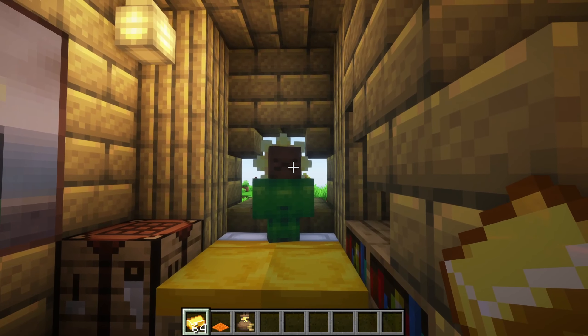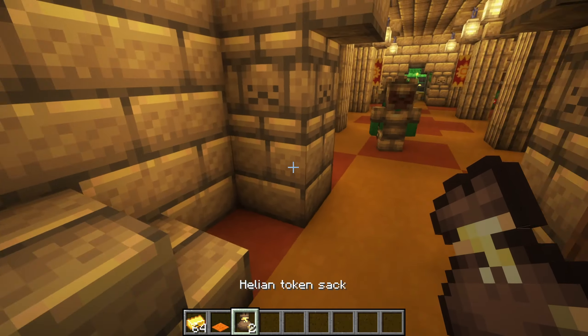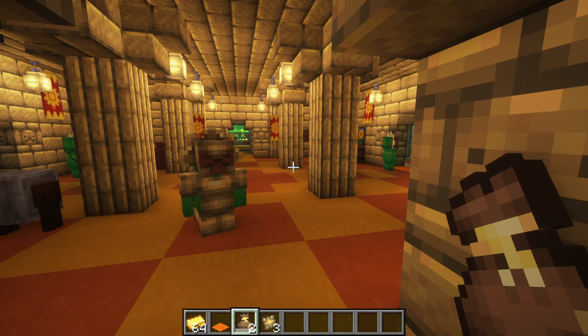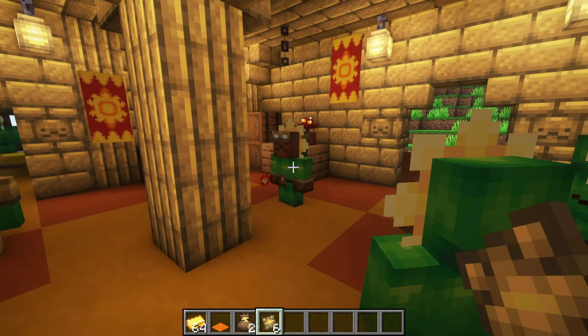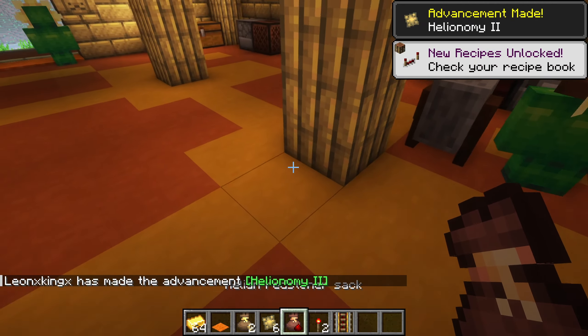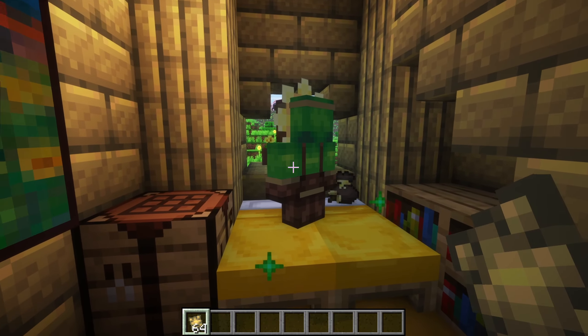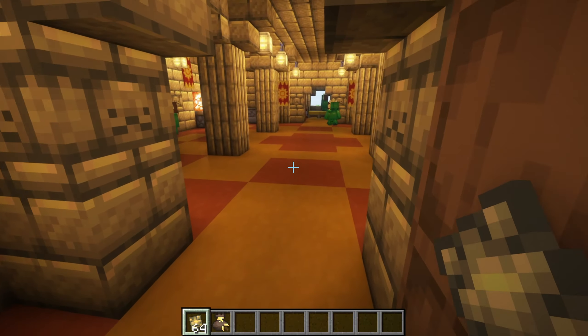Now let's talk about the new mobs added by this mod. The regular Helion trades Helion Tokens for gold bars. These tokens are essential for trading and getting Helion Bags. The Helion Professionals are Helions that offer different bags based on their profession, including profession-related loot and Helion Fragments, but they only trade using Helion Tokens.